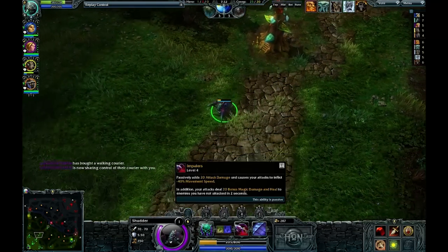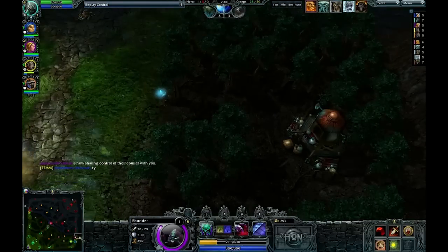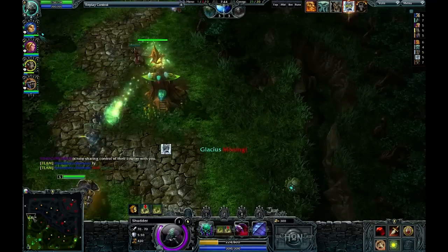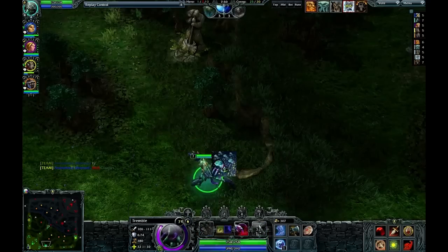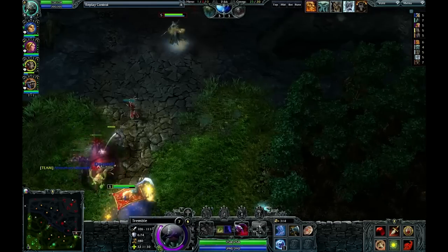So he's basically got the same abilities I do, except he's got an Instair, which is a 1-second immobilize. Not a stun, but an immobilize — which is very, very powerful. I can definitely use that to get into melee range so that I can slow people down. I am coming to the bottom to gank, but I've left Shudder behind, who is my stun, so I don't know if we're going to be able to do it.